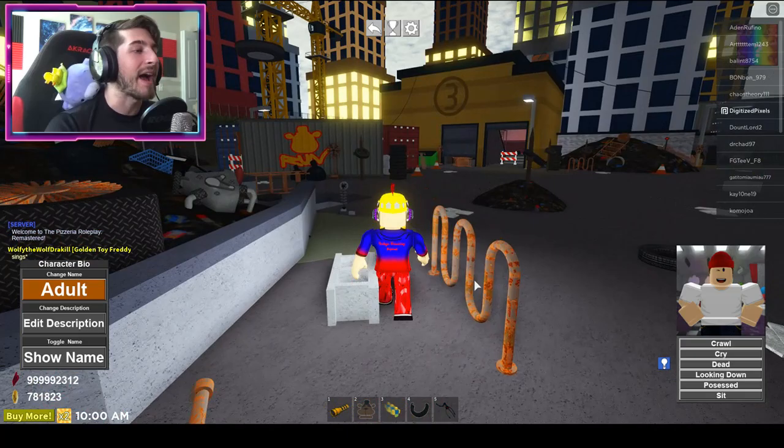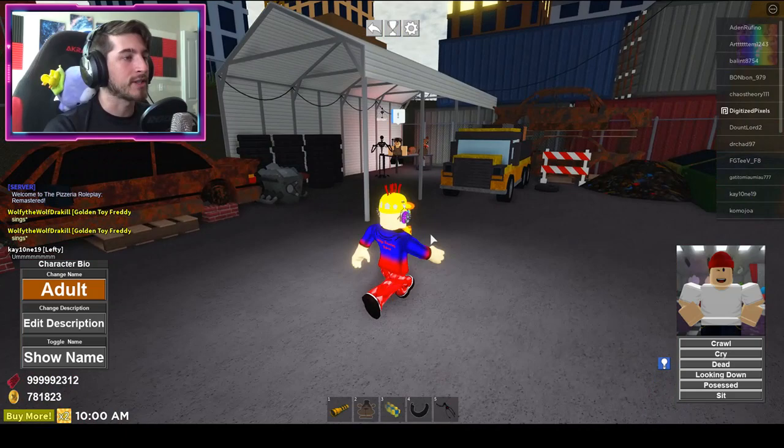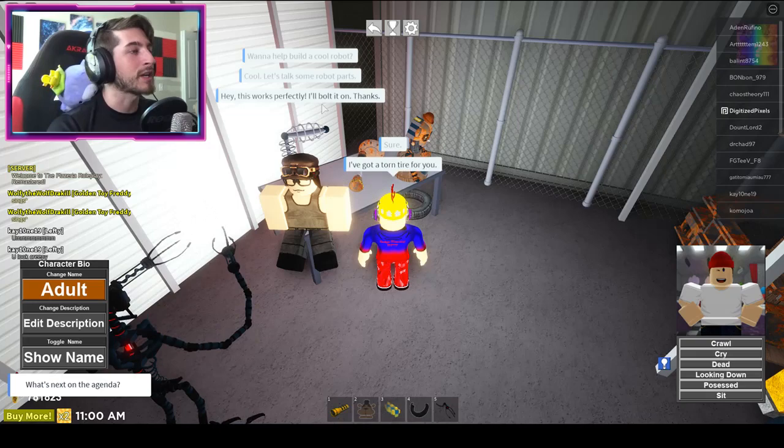She'll say thank you. Then we'll continue and talk to — I'm calling her Ballora. She'll say the same thing, just click 'Sure.' Then it'll say 'I've got a torn tire for you.' And she responds: 'Hey, this works perfectly, I'll bolt it in. Thanks. What's next on the agenda?'